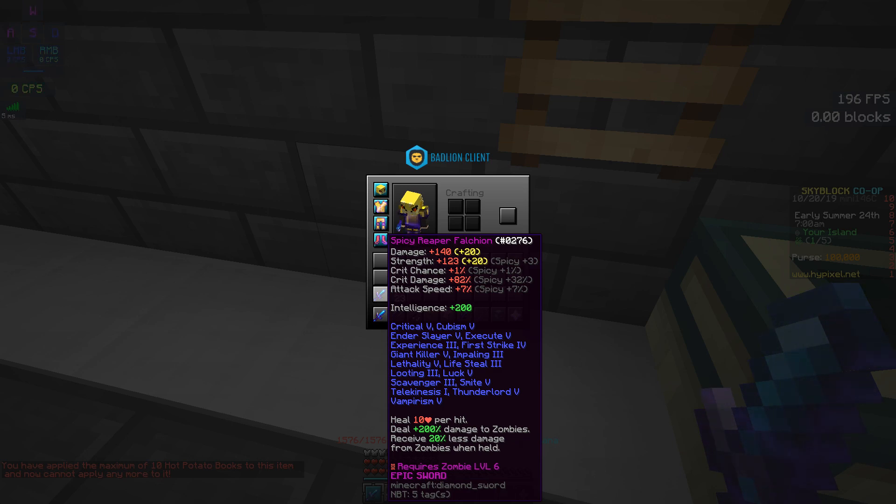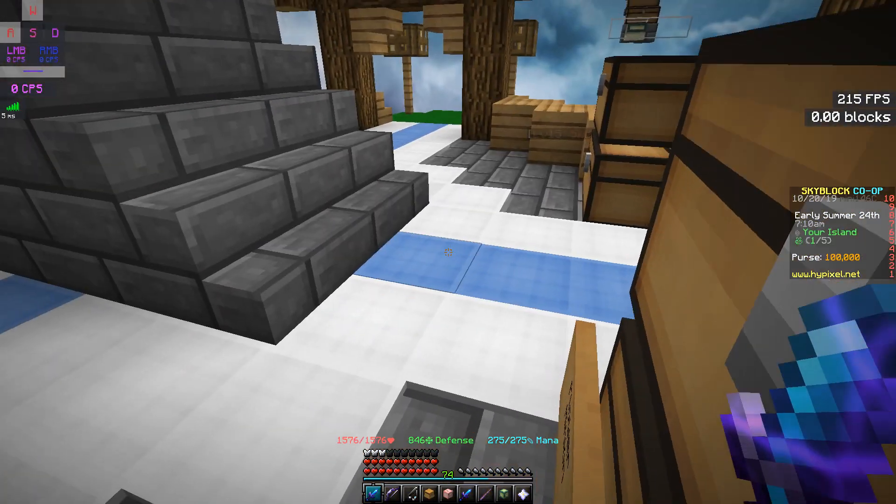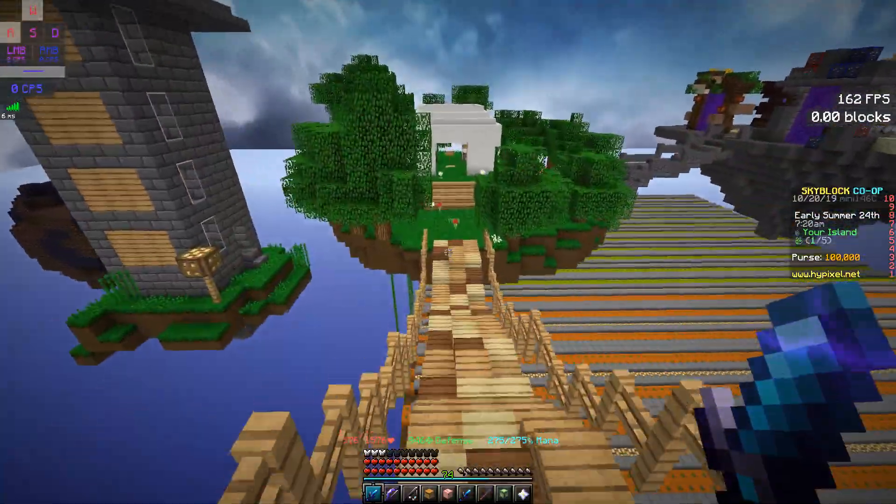I didn't put Critical 6, Mighty 6, Giant Killer 6 — those kinds of enchantments — because I just don't want to spend too much money on this thing. Considering it's already good enough.